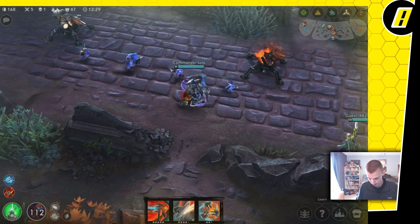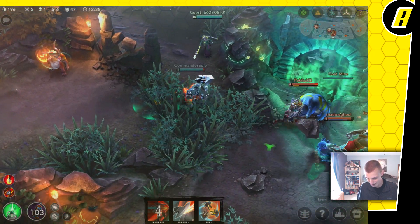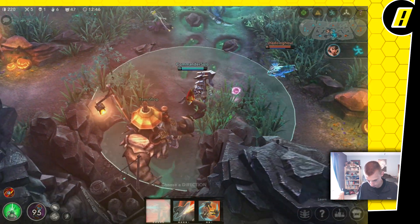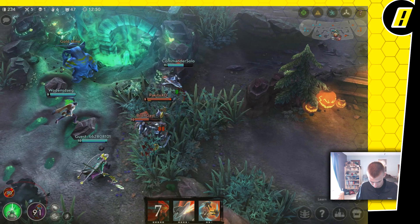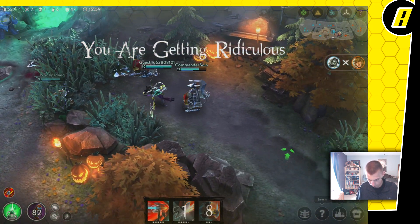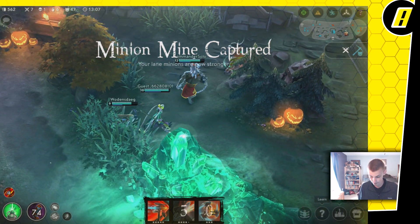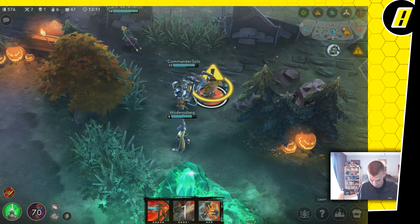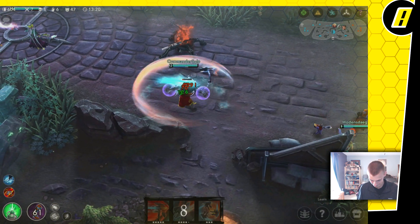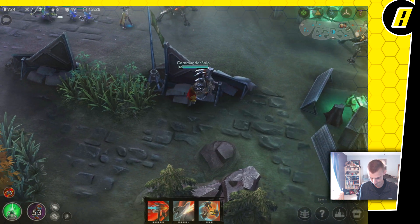All right, here we go for the counter combo. Oh they're scared — they are scared. Yeah that's right, you can't fight. Easy! Free kill — let's go! I'm just trying to rhyme stuff and it's not working, I'm gonna stop. That's what happens when you take mine — I take yours. That is what happens.